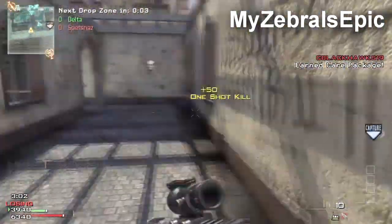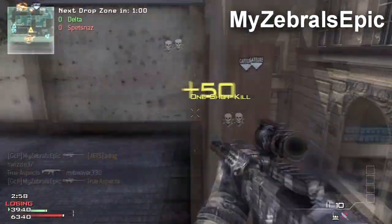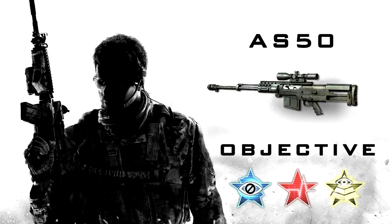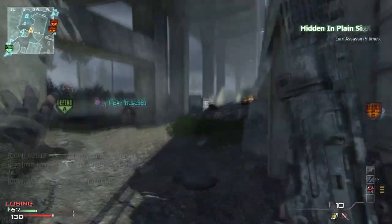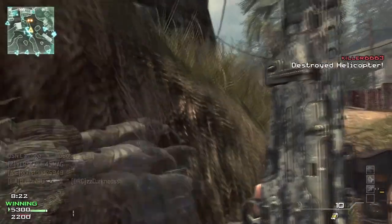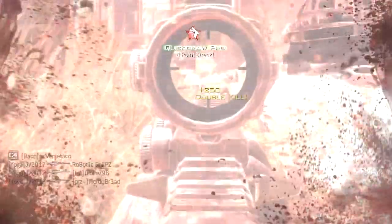Quick draw reduces the time it takes to ADS by half, and reduces the recovery time from using equipment. This transforms this gun into a quickscoper's paradise. Marksman marks your enemies' names above their heads, revealing campers and nasty headglitchers. For objective players, blind eye makes you invisible to enemy air support, cutting down on those annoying point streak deaths. Hardline reduces the requirement for point streaks by one, allowing you to supply your team with more helpful streaks more often. Sitrep highlights hidden enemy equipment in bright red, allowing you to avoid claymores, betties, and other types of enemy equipment.